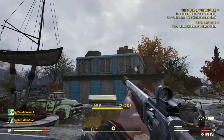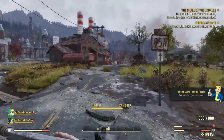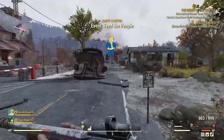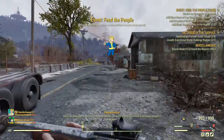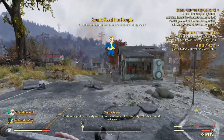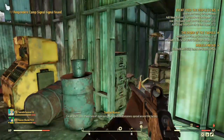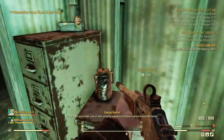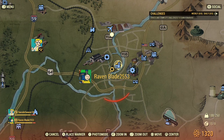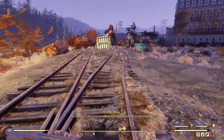The last one in this area is at Mama Dolce's Food Processing Plant — most players have probably done Feed the People. In the metal shacks in the front of the factory, find the one with the fusion generator behind it, go in there into the office, and it's on top of the filing cabinets.